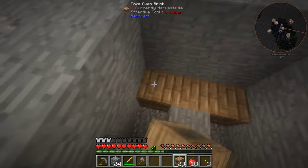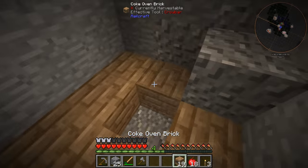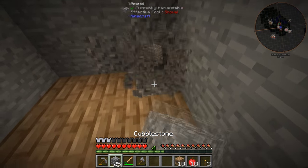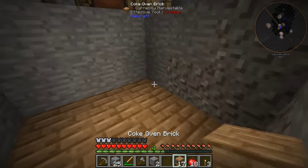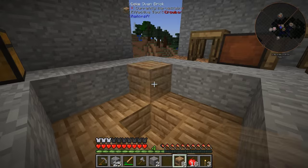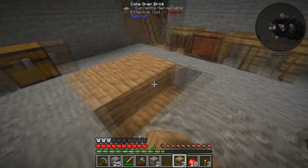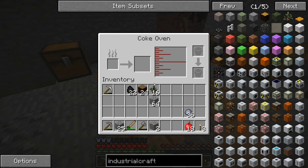26 Coke oven bricks — beautiful. Let's get these guys placed down. Obviously you need to have the nine at the bottom, then it's a row of eight in the middle leaving one gap in the very middle, and then just cap it off at the top. And once you click on it — there you go. We have our Coke oven.